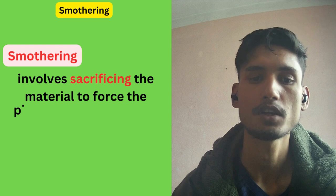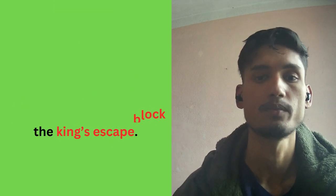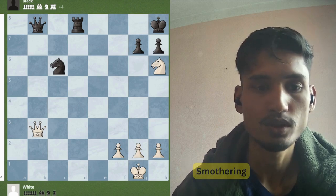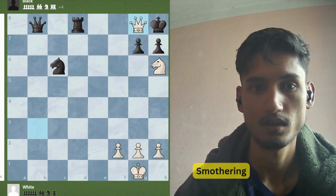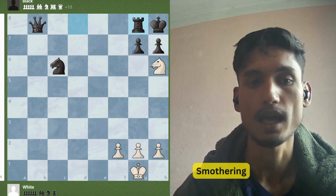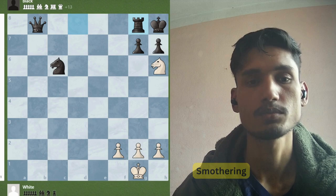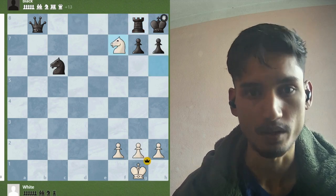Smothering. Smothering involves sacrificing material to force the opponent's pieces to block the king's escape. In this position, white moves his queen to g8. The only option is to take with the rook, and he blocks the escape. So in the next move, we can simply deliver checkmate by moving our knight to f7.